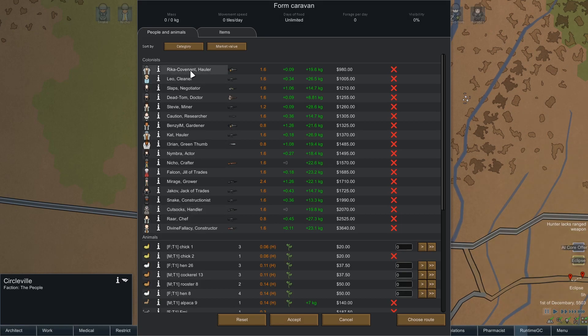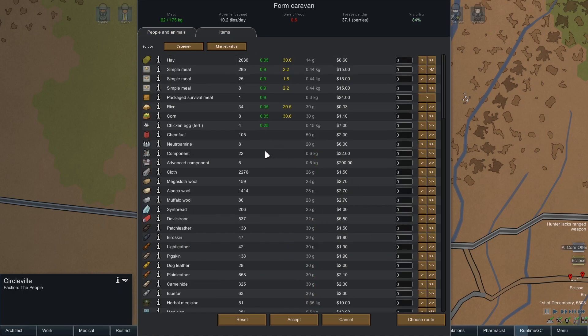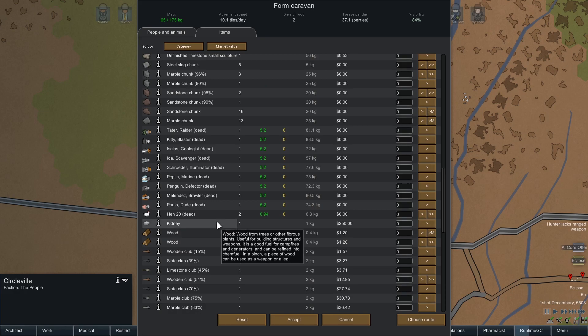I'm gonna take my negotiator, who is Slaps for sure, and then we'll take Falcon — she needs a weapon — Yakov, and Snake as well. We'll take along maybe a couple of muffalo, or actually maybe a couple of alpacas. We don't need a ton of carrying capacity. We'll take along our one packaged survival meal and then two days of food — that should be plenty.